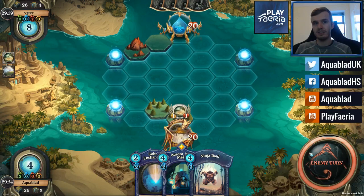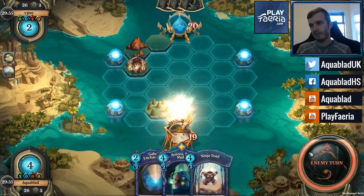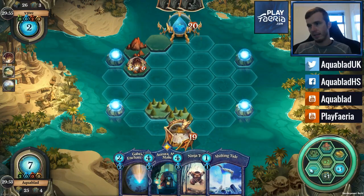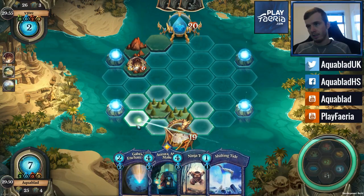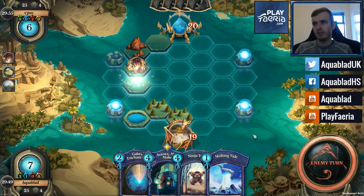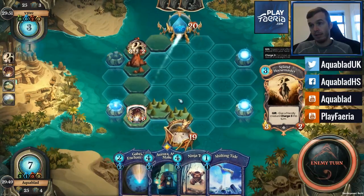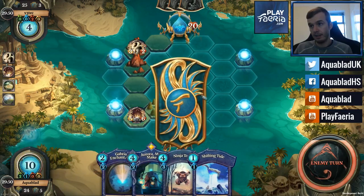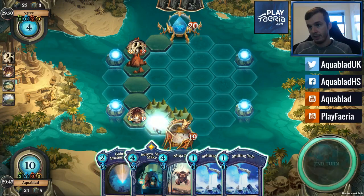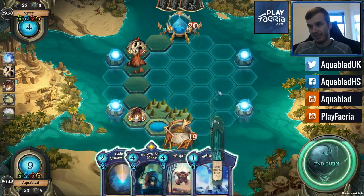Hopefully he doesn't have ciphers — nope, he just has ground shaker. Not a lot I can do there unfortunately. He is coming down this lane pretty strong, so I don't think I can go for the OTK strategy here, I'm going to have to defend. He's just going to horse master right down it — it's fine, I can clear this. No, I can't! What am I talking about, I need an earthcraft.